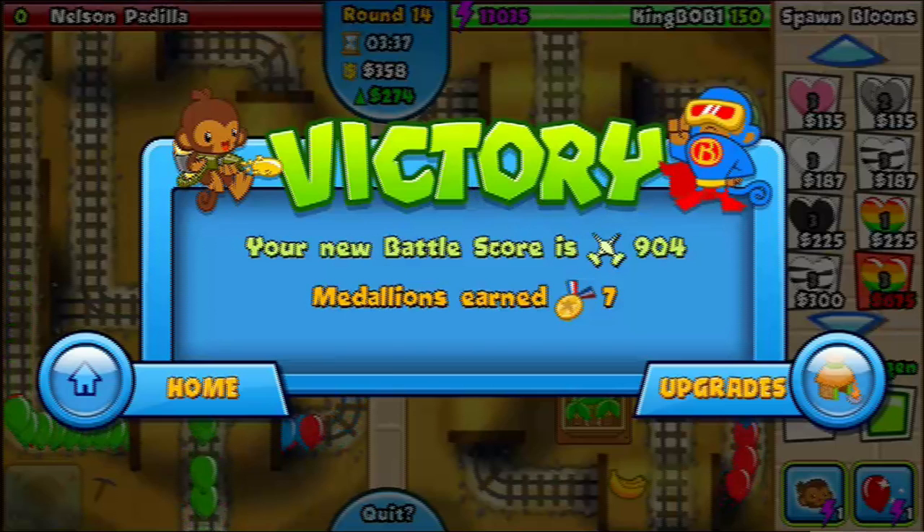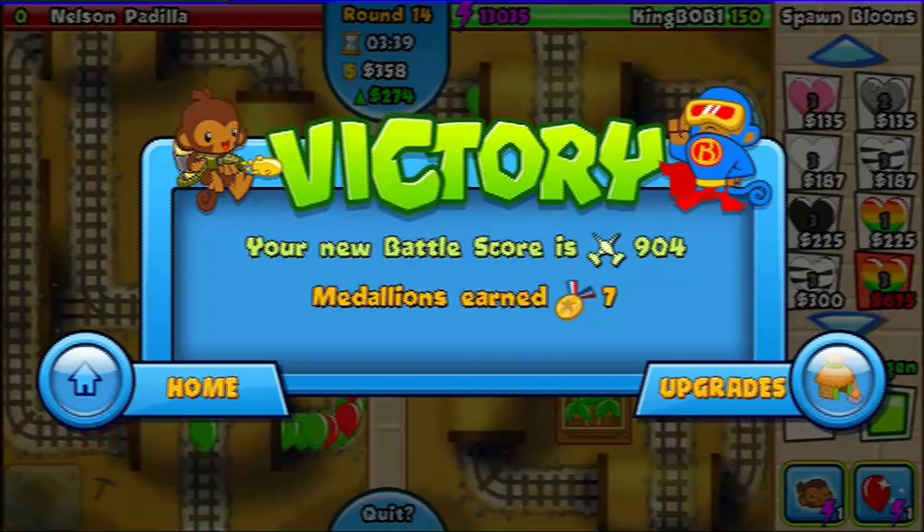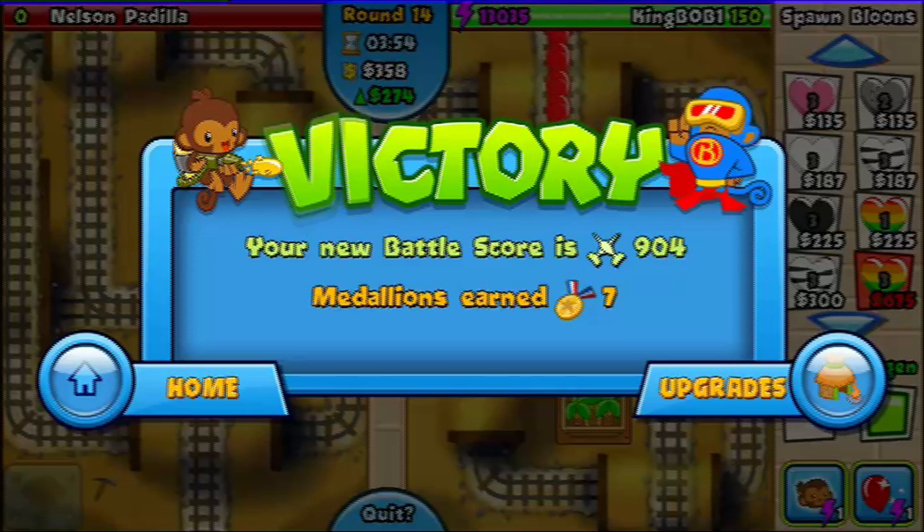The only way they can beat it is if A) they have the same strategy as you, or B) they beat you before round 13. Usually where they lose is somewhere in the twenties unless they're really bad. Round 13 is the earliest you unlock the Regen heart balloons — sorry I went through that a little fast, round 13 crept up on me.